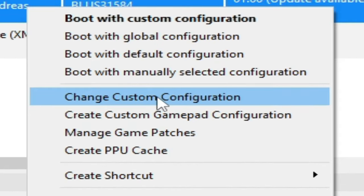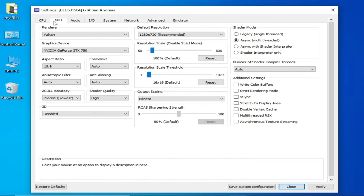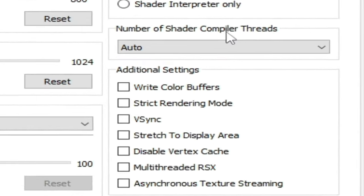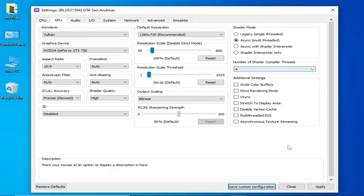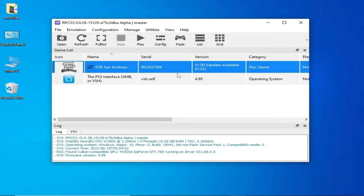Right-click again and go to Change Custom Configuration. Go to GPU options and select Vulkan, because Vulkan is better than OpenGL for performance in RPCS3. Set the number of shader compiler threads to 4, then Apply and Save the custom configuration. Now try playing the game.